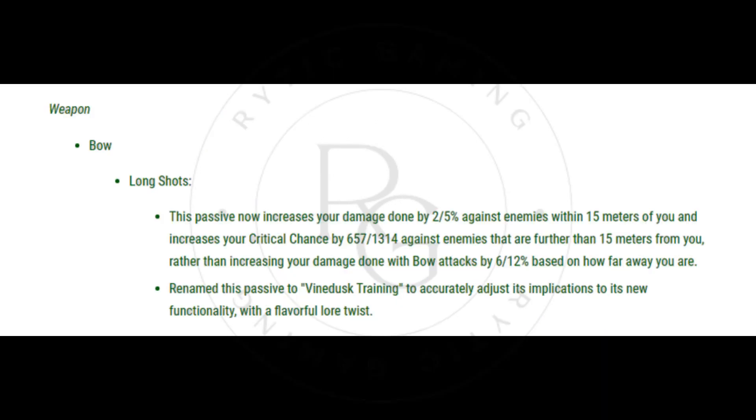Weapons — Bow, Long Shots: This passive now increases your damage done by 2–5% against enemies within 15 meters of you, and increases your critical chance by 657–1,314 against enemies further than 15 meters from you, rather than increasing damage done with bow attacks by 6–12% based on distance. Renamed this passive to Vine Dusk Training to accurately adjust its implications to its new functionality with a flavorful lore twist.